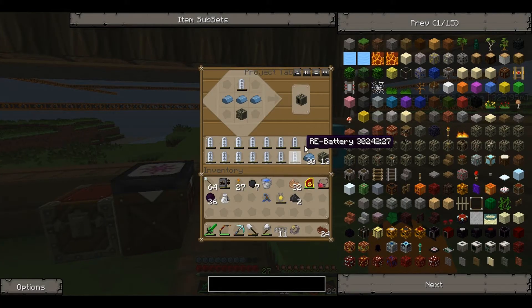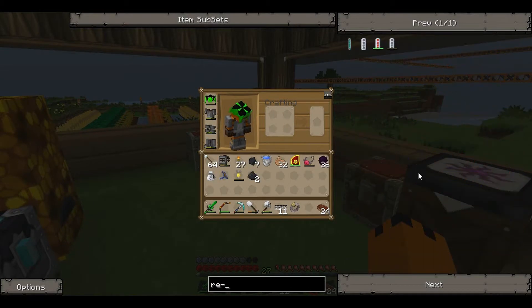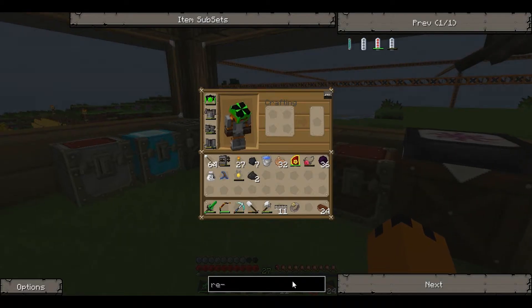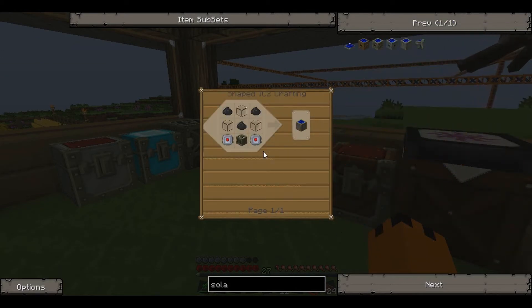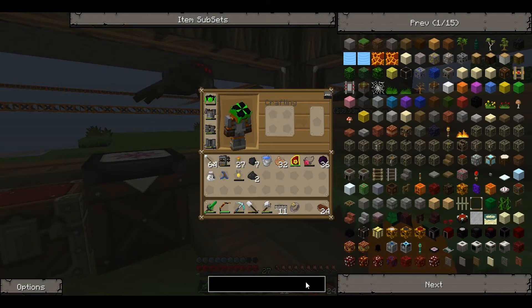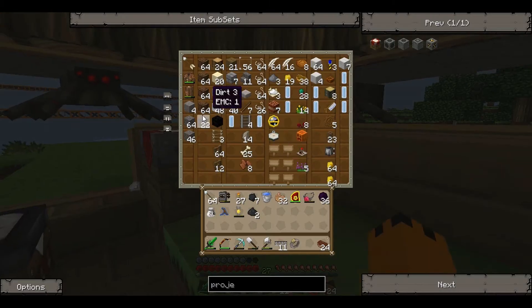I've made loads of RA batteries, which you make using tin, redstone and a copper cable. Lead is used to make generators for solar panels. For these solar panels we're probably going to need another project table — you make one using wood, stone, a copper table and a chest.